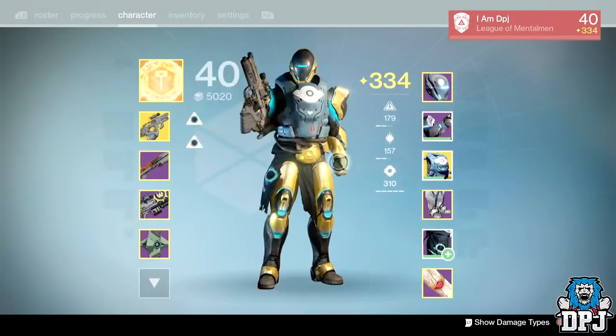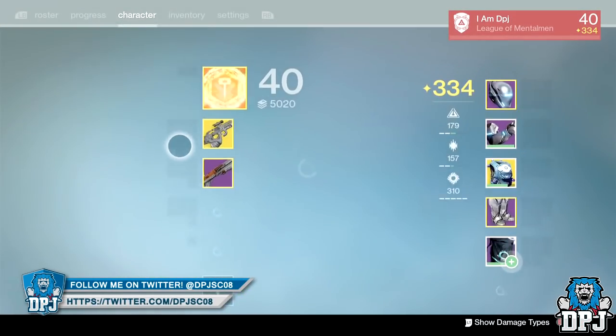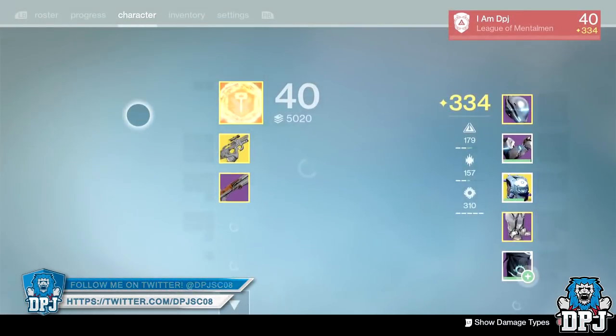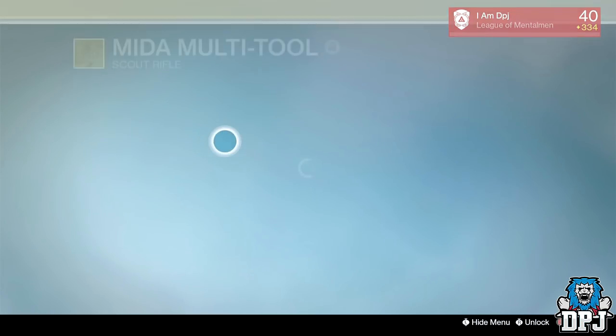It does work with all Titan subclasses, but in my opinion it definitely works better with increased height selected. Maxing out your agility wouldn't go down bad either — for instance, using weapons like the Milan Multi-Tool, which has the Lightweight perk granting plus two character agility.